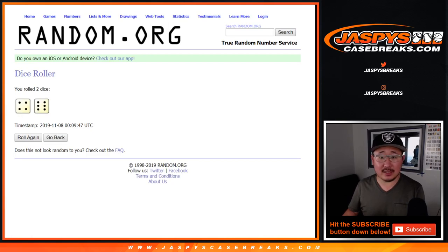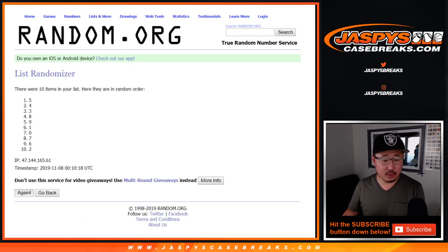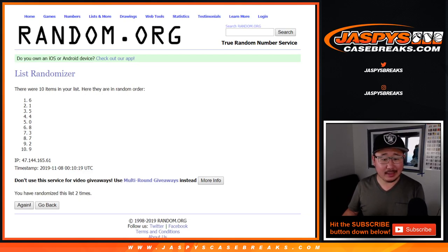All right, four and a six, ten times for the numbers. One, two, three, four, five, six, seven, eight, nine, and a tenth and final time. After ten times, we've got seven down to three.